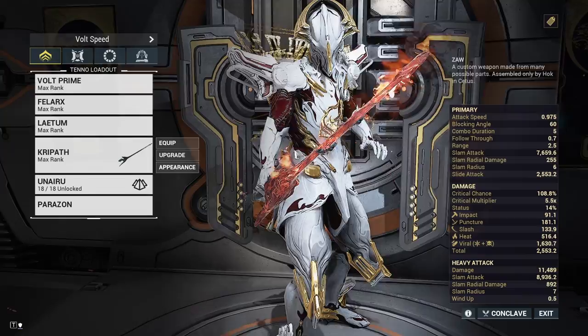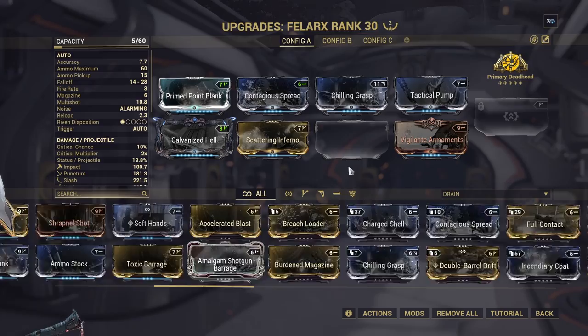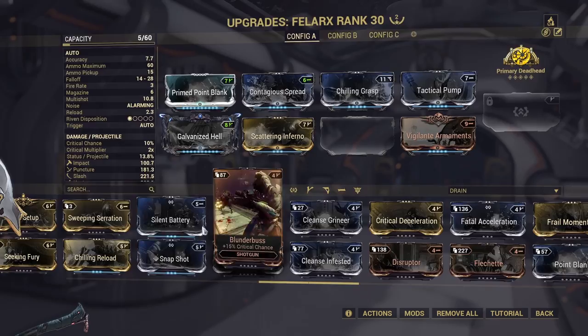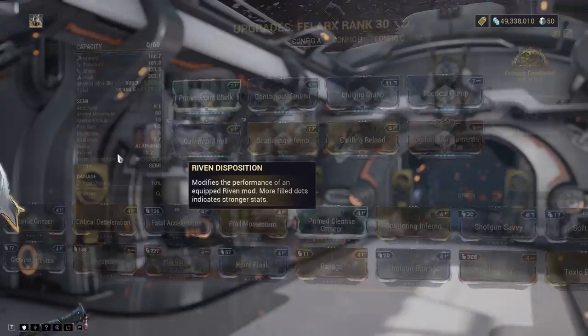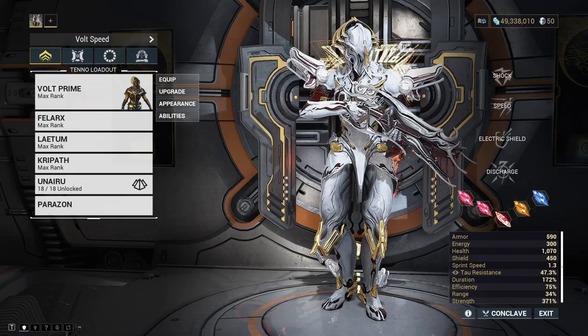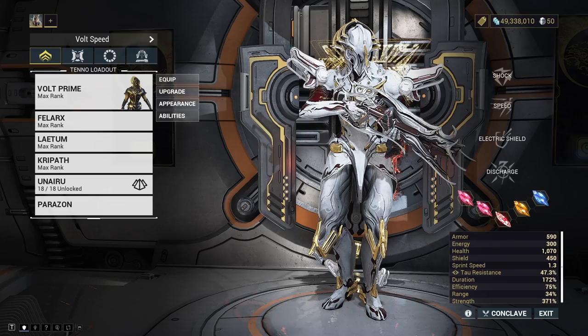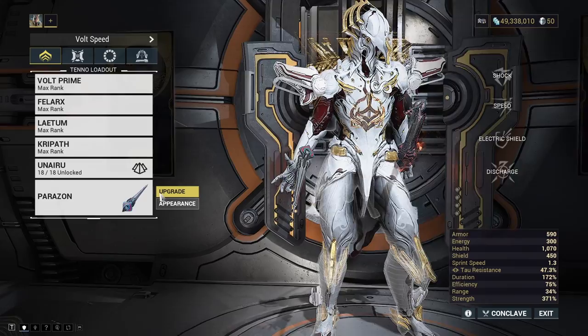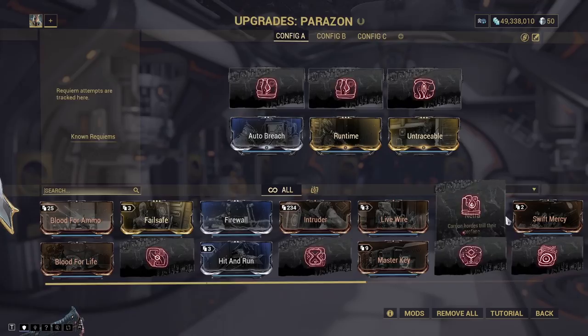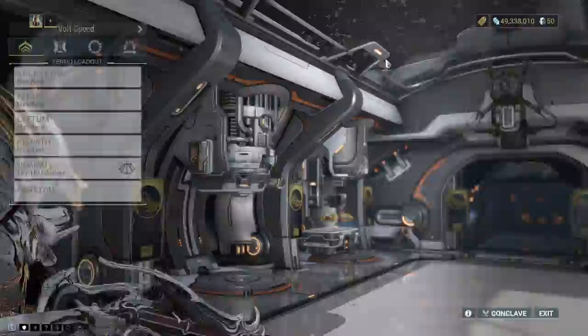I'm using Plague Kripath with Exodia Contagion again, and I've swapped my Kuva Ogris for the Felarx for better single-target damage — it can pretty much one-punch anything, though I'm missing a mod so it's not quite maxed. We're going to do short missions on solo — rescue, capture, and exterminate rather than defense or interception since those take longer. We'll run through, take out the hounds, and get out. Sisters tend to spawn more frequently than Kuva Liches. I've also thrown on an Adarza Kavat to help expedite things.